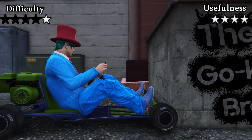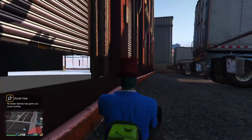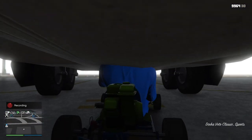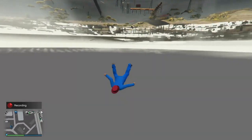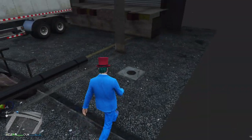This next one is called the go-kart breach. With the Vito Classic being as small as it is, it allows us to access a lot of tight and otherwise inaccessible spots throughout GTA. If you exit your go-kart while under a tight spot, such as a Titan or a trailer, you can pretty much always fall through the map. It's a very simple yet practical method to get out of bounds, and I would say it's up there with the best due to how easy it is to use.